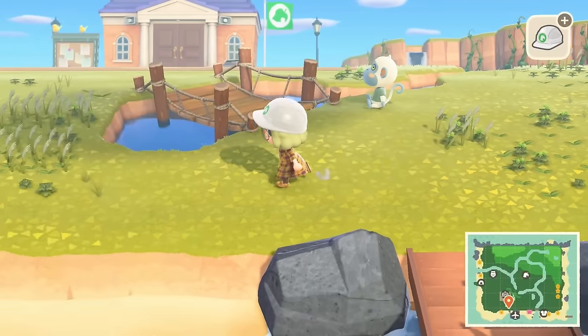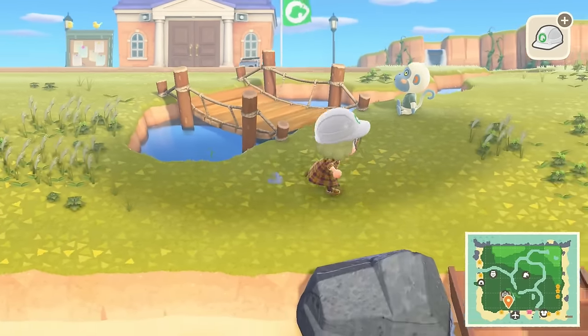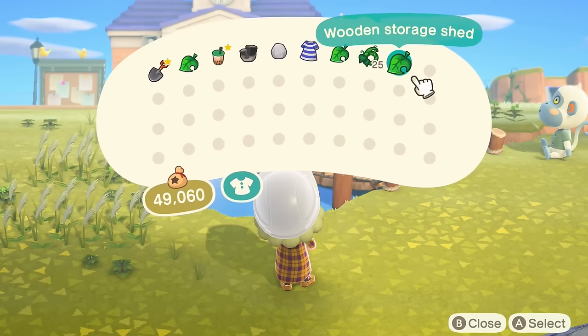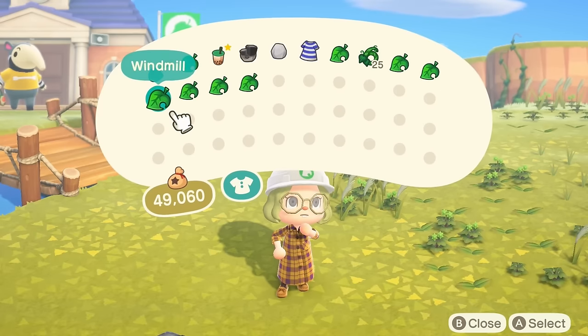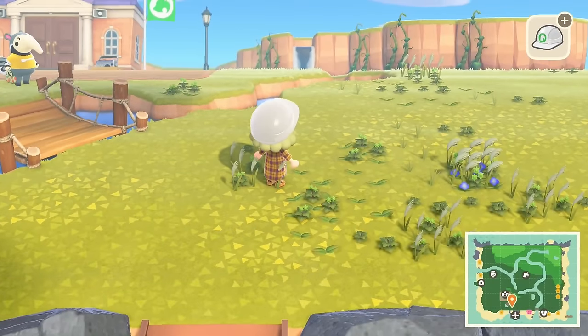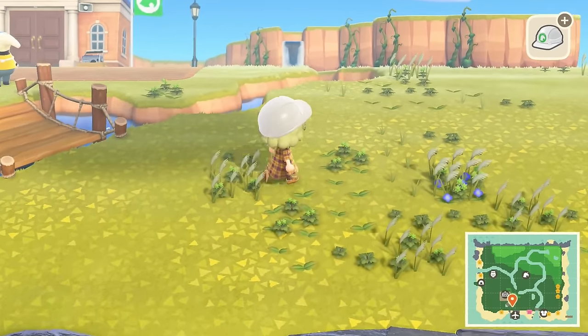So far so good for the cliff and the water. I'm not sure how to continue it here, but that might be something for future me. Let's see if we can already create the outline for certain things. I have two storefronts and some wind turbines and windmills, so we can kind of see if we like those.